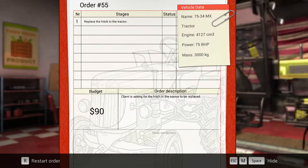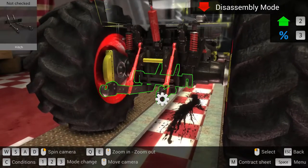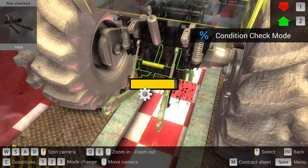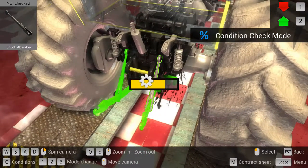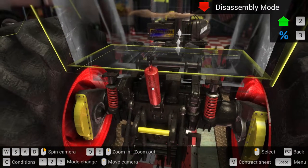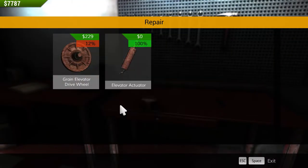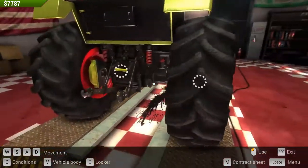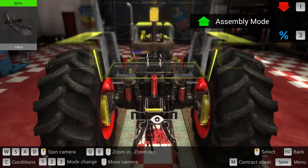The client is asking for the hitch in the tractor to be replaced. $90. Hitch, huh? You got a hitch — that's your problem. I wonder what they consider a hitch here. Oh, just that thing? Okay. Elevator actuator — I can actually repair that for $229. I don't remember what we spent on that part. Does that do it for the job? That was an easy one. Really easy.